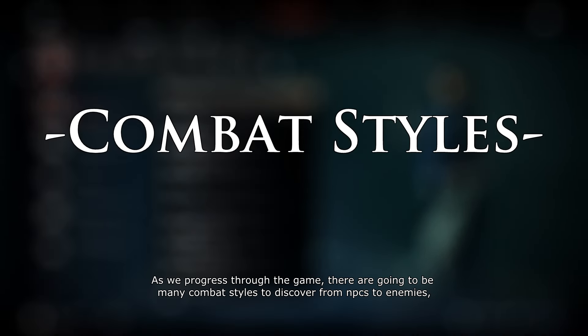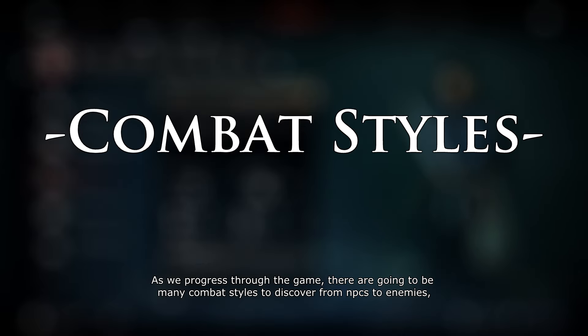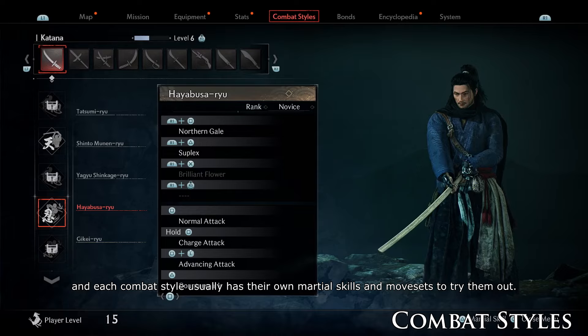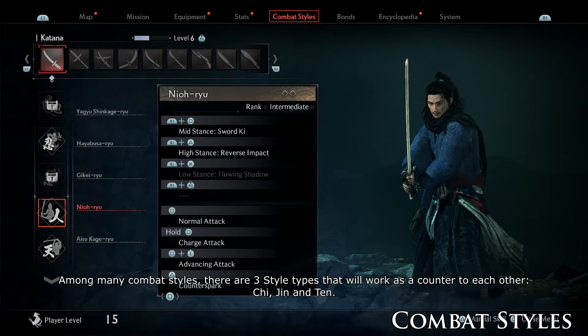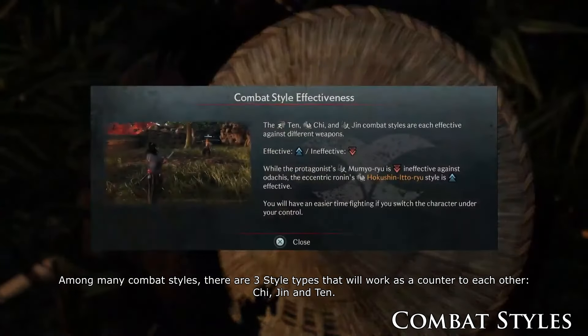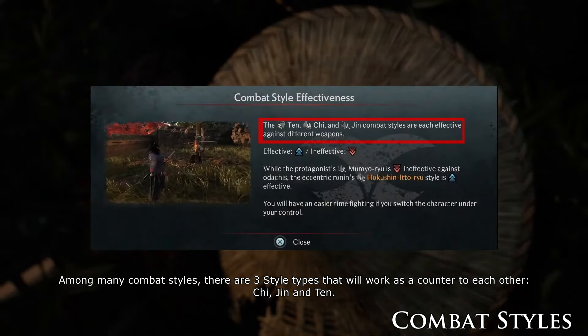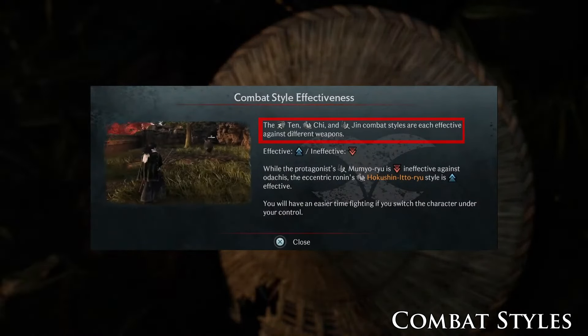As we progress through the game, there are going to be many combat styles to discover, from NPCs to enemies, and each combat style usually has their own martial skill and moveset to try out. Among many combat styles, there are three style types that work as a counter to each other: Chi, Jin, and Ten. This is like a rock-paper-scissors formula — we choose the correct combat style to counter the opposite while avoiding our counterpart.